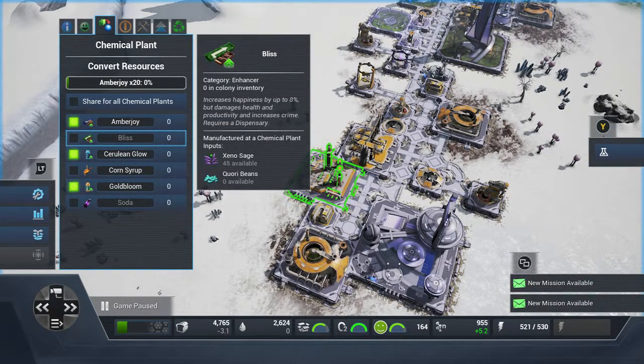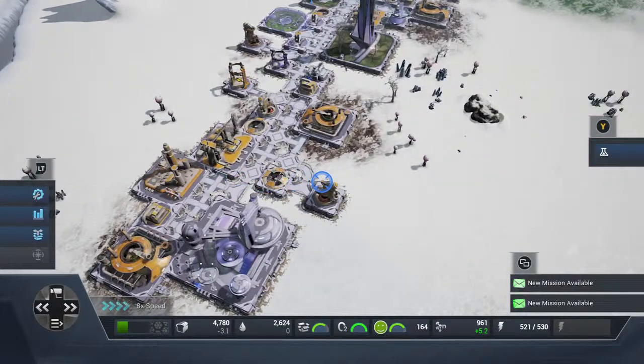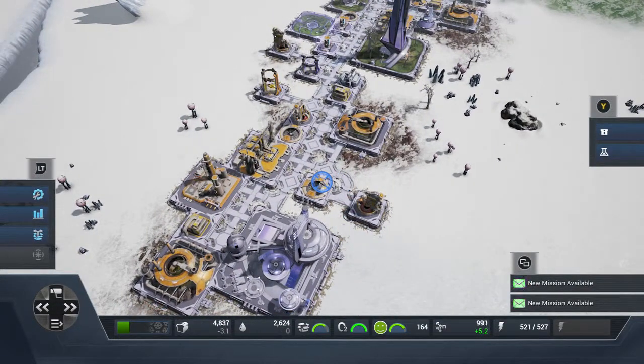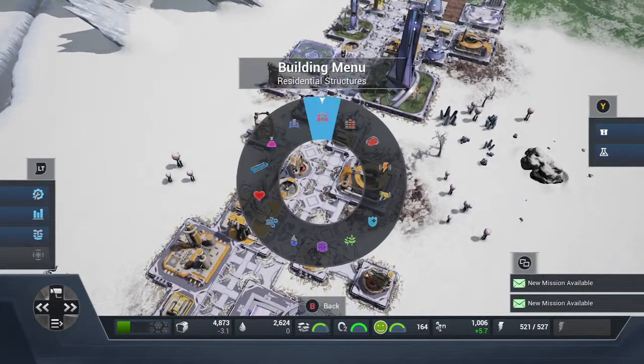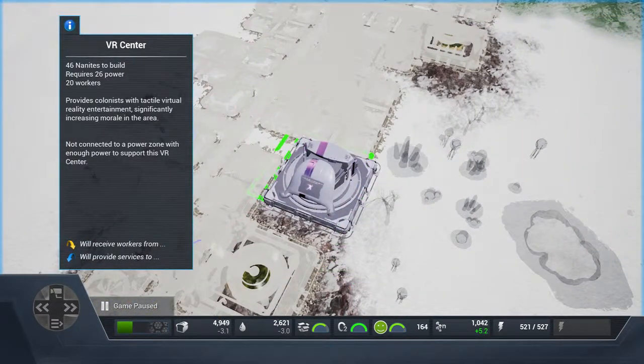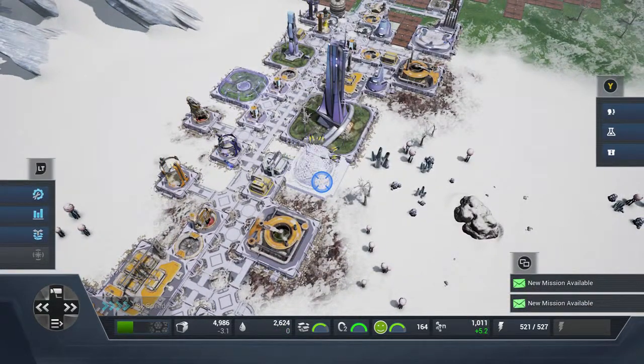When making something that uses water — like corn syrup — be careful, it can be killer for your water supply. You can keep building water dispensaries but you'll never get there. Another way to increase morale is to build the VR center. It's quite a big build to do.